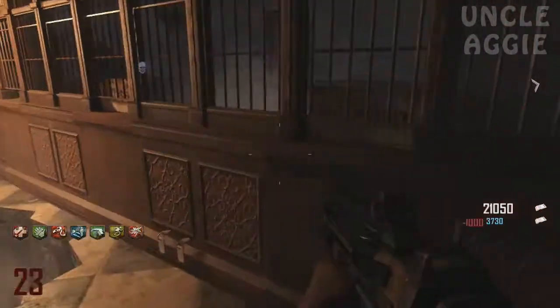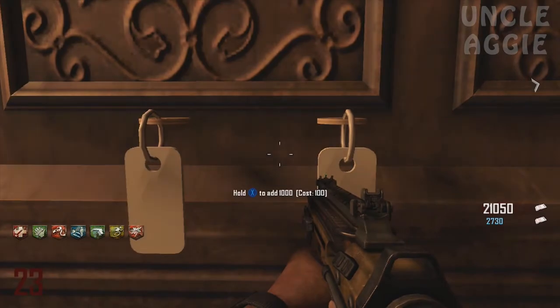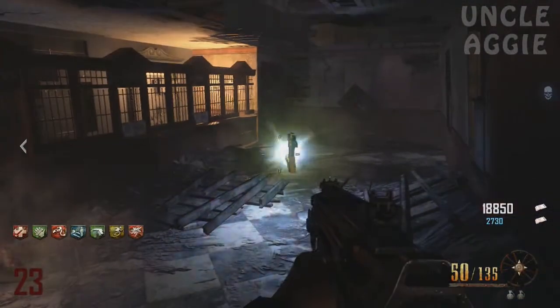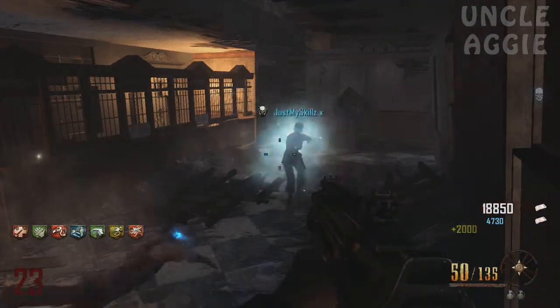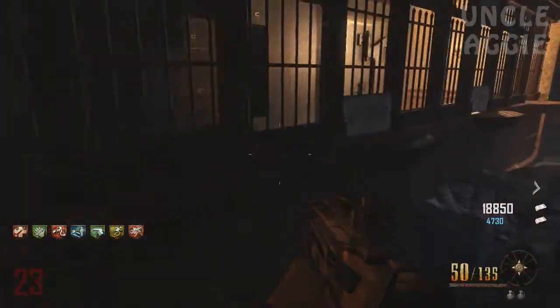So what you want to do is go behind the counter and lay down. You should see two keys sticking out. Knife the keys with the Galvanuckles and then you will get an option to share points. Each time you hold X, you share 1000 points and it comes in the form of a drop for your teammates to pick up.